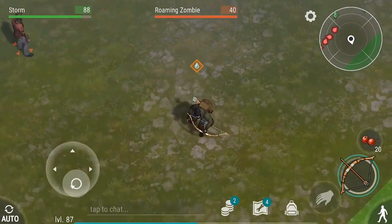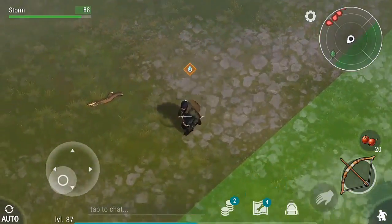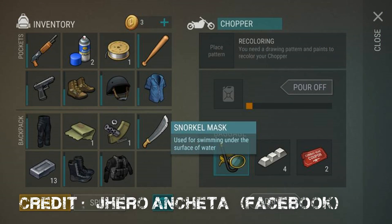What's up everyone, it's me Storm. The latest update for Last Day on Earth: Survival included a few unmentioned changes and features, including the new snorkel mask. The snorkel mask can be used for swimming under the surface of water.